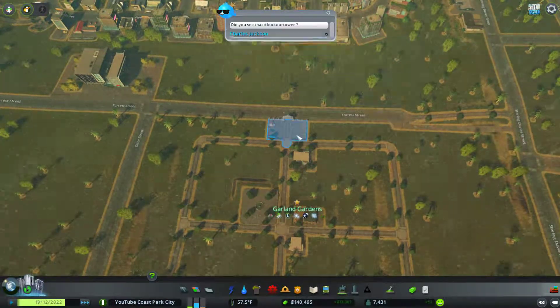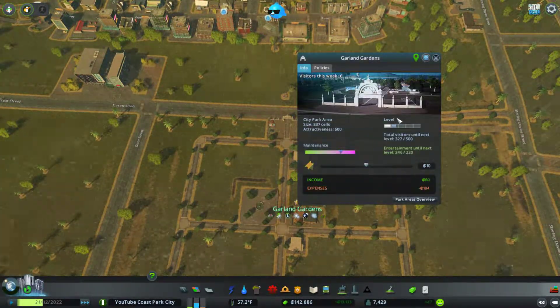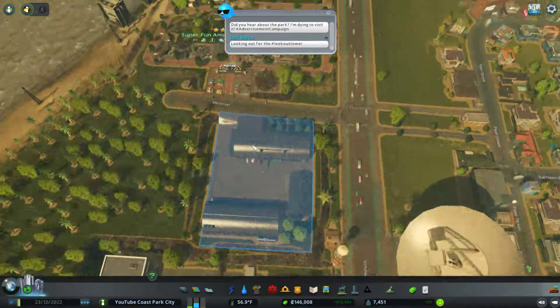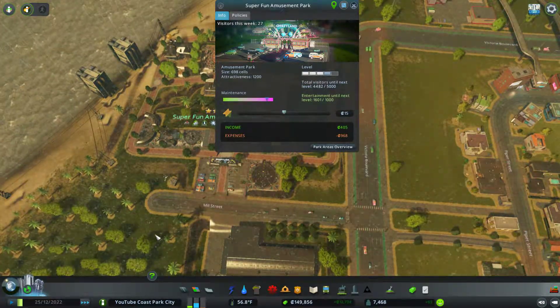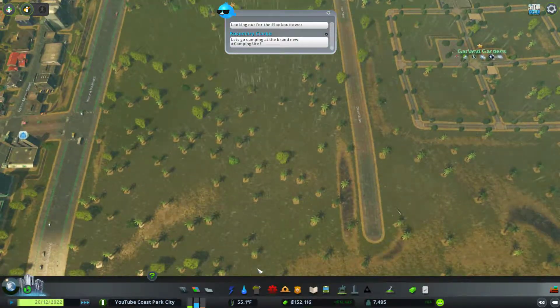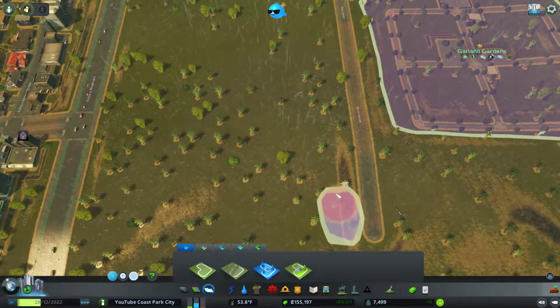How's this park doing now? 1791 visitors and we're still making money, which is really good. That's a successful park. Our city park over here is level one, almost there, but not making much money. And of course our amusement park is also not making much money — that's okay.